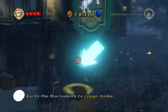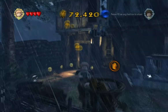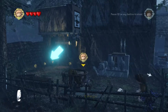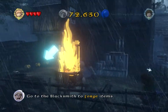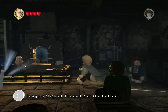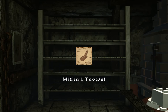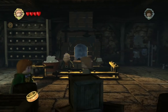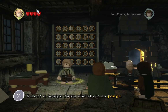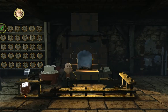Go to the blacksmith to forge items. We got mail — mithril trowel. Oh, what does this do? Select the design from the shelf to forge. Mithril trowel, please. That's what he wanted, right? Sure hope so.